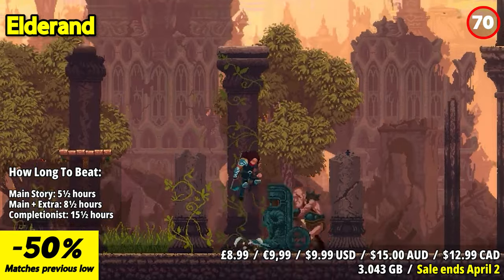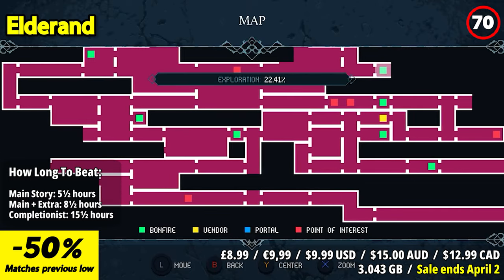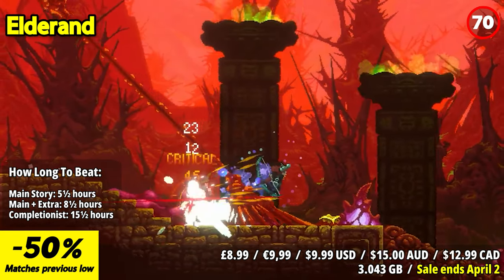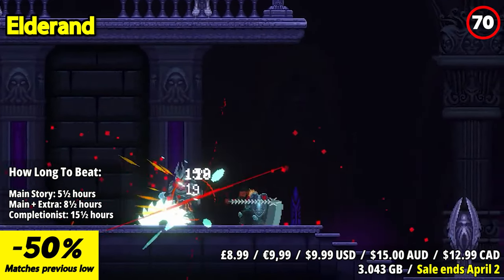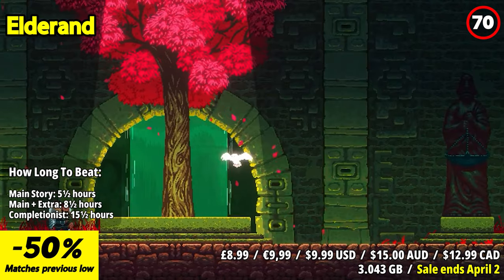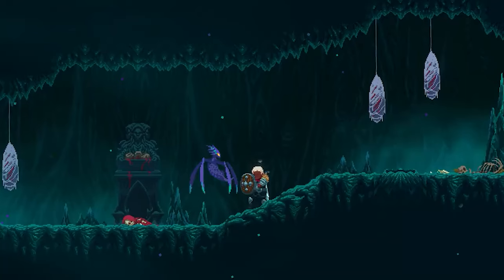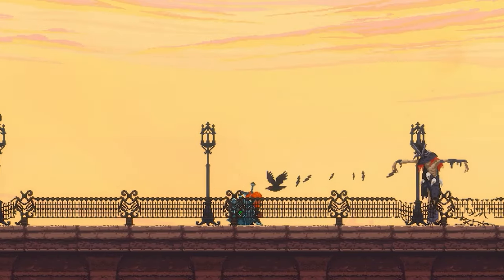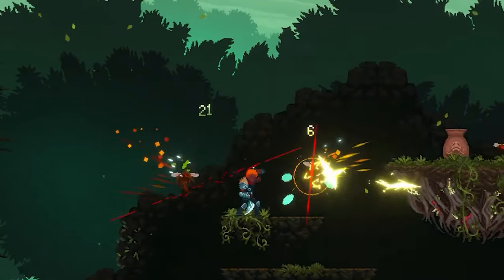Elderand is a brutal, retro-inspired action platformer where the promise of glory awaits those who can withstand the madness. Prepare for a gruesome journey where only the strong survive, engaging in skill-based combat against terrifying creatures. Wield an array of killing instruments and abilities as you face towering, bone-chilling bosses — each confrontation a test of your mettle. The game's Lovecraftian world, shrouded in darkness and madness, unfolds through satisfying metroidvania-style exploration. Delve into hand-drawn pixel art adorned with glorious gothic aesthetics and meticulously crafted level design. RPG elements enhance your experience, allowing customization from your character's appearance to skills, stats, and weapons.